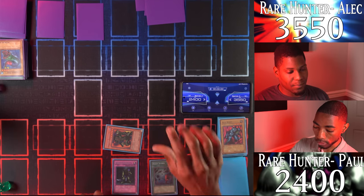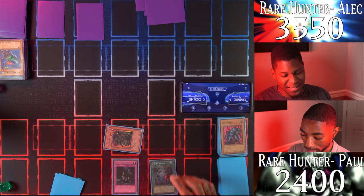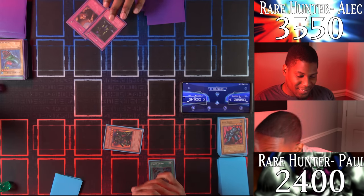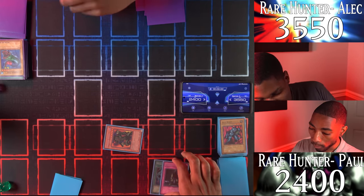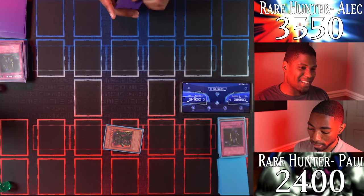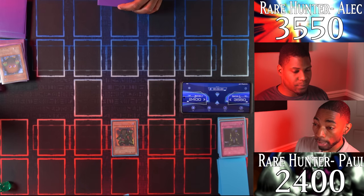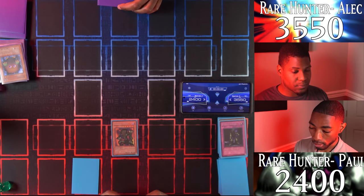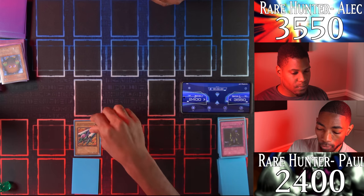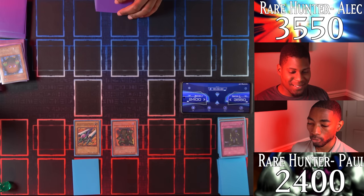I can draw Heavy Storm to destroy all spell and trap cards on the field including my Robin Goblin. You had a Trap Hole and Robin Goblin of your own — wow. Main phase two: I'll set a card face down and Normal Summon my Ground Attacker Bug Roth. Your move.